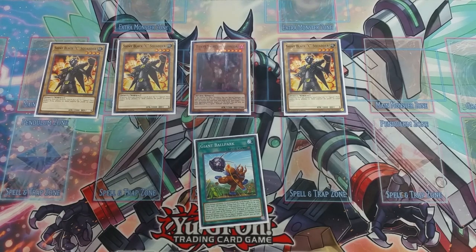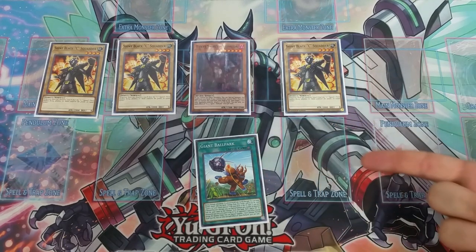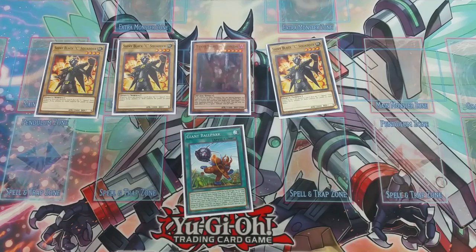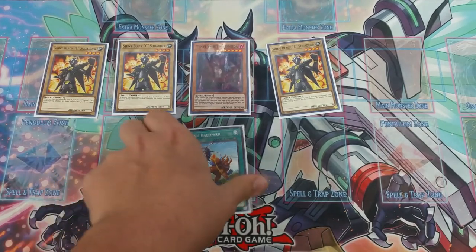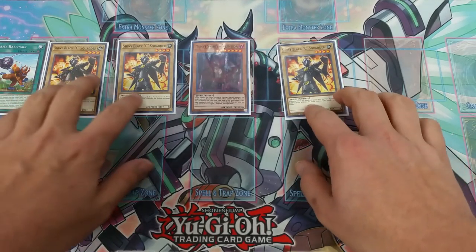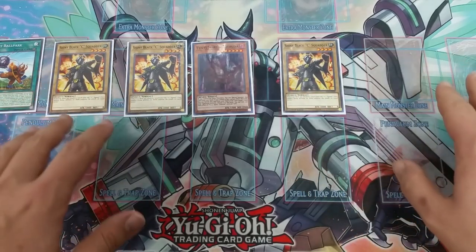If your opponent waited long enough for you to activate this effect during damage calculation, they can't even Twin Twister it. There really isn't a card that can stop it once Giant Ballpark is face up and the effect is activating, because this is an effect activating — not an activation — and you can't negate effects during damage calculation, only activations. So special summon those guys and then continue attacking.